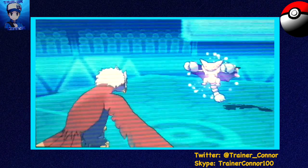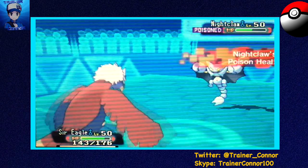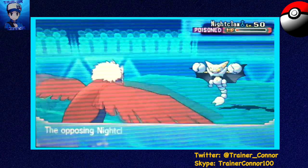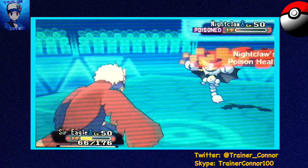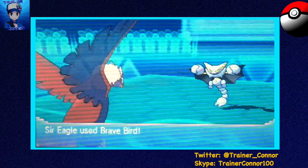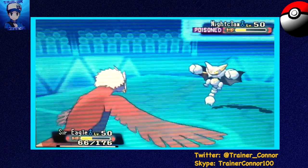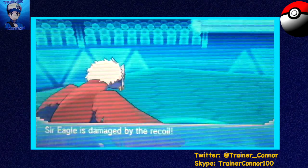Now Gliscor is back for more action and once again we have to face the Poison Heal and Protect, which is annoying — that turned out to be a great play by my opponent because he holds on with a little bit of HP. Had he not protected, he would have been KO'd by that Brave Bird. Good play by my opponent. He goes for another Protect, but it works to stay in and go for another Brave Bird because that's going to easily revenge kill at that range. I could have just KO'd that thing earlier with Zelda but I made it harder for myself.